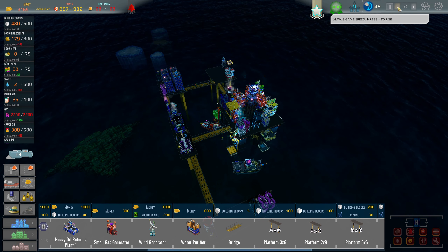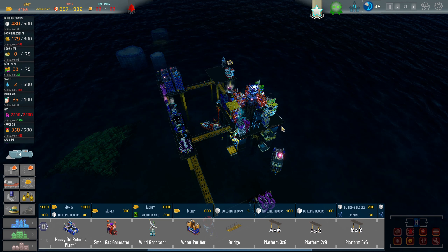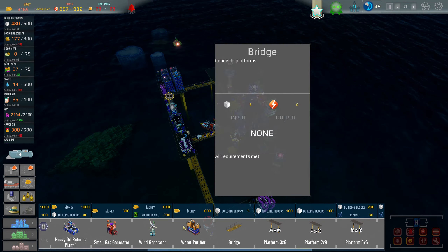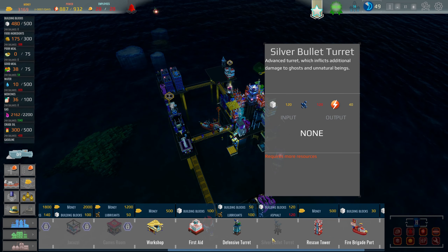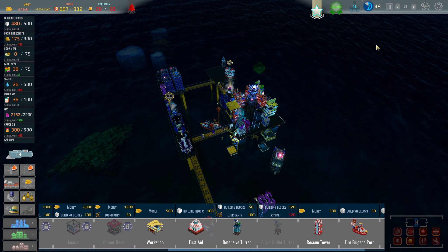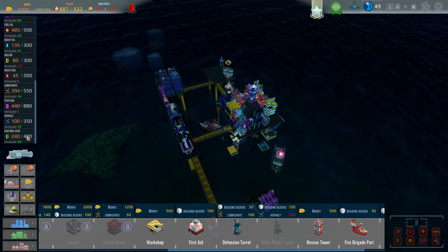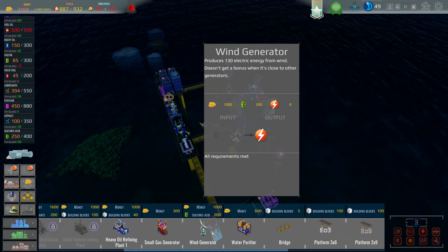Filthy oil company — you're leaving! But soon you will meet the Octopus King, it will teach you a lesson. That does not sound good. They brought back 266 gasoline. I may want to build more of these turrets — the silver bullet turrets. I do have 200 sulfuric acid now. Let's go ahead and build one of these wind turbines.